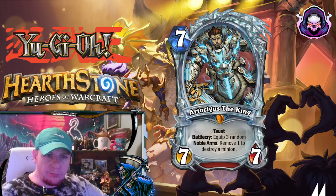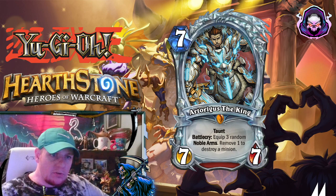Here's the boss monster for them. It's a legendary 7-mana 7-7, Archerist the King. It has Taunt and the Battlecry of equipping 3 random Noble Arms. And then you can remove one to destroy a minion.